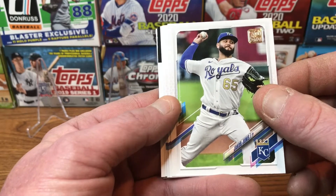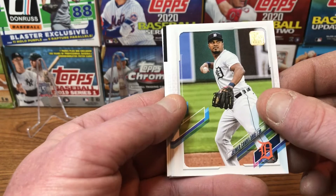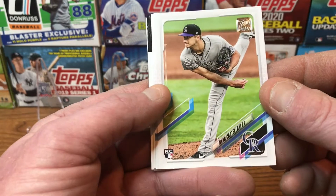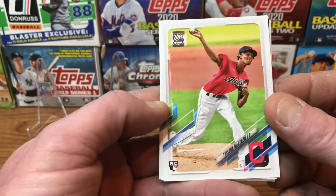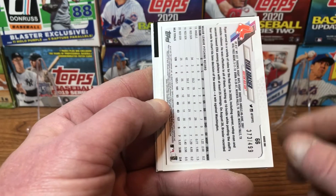Find some rookies in here — Jacob Junis, Jeimer Candelario. There's a Ryan Castellani rookie card, we've got a Nick Heath rookie card, and there he is, Bag of Bones — Tristan McKenzie rookie card. And we've got an upside-down card.